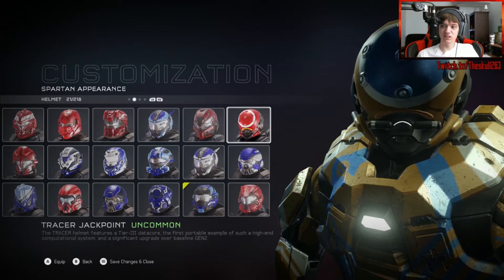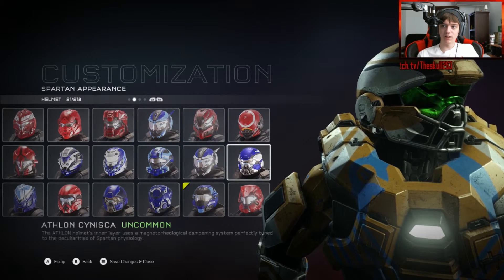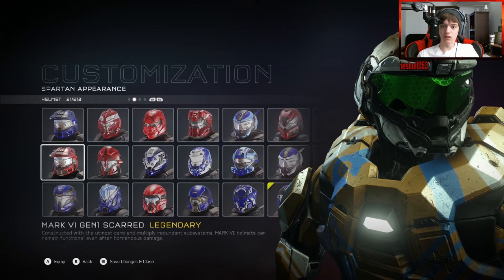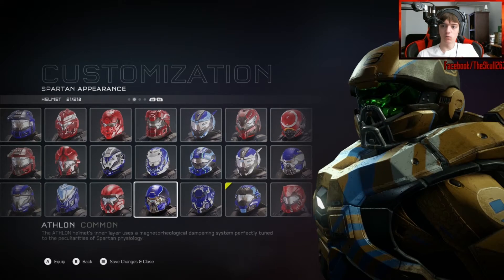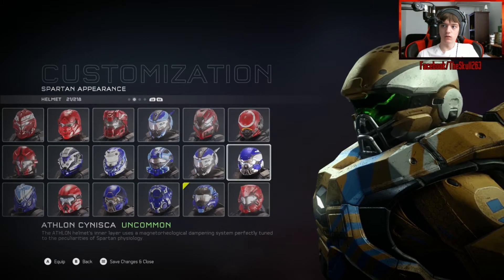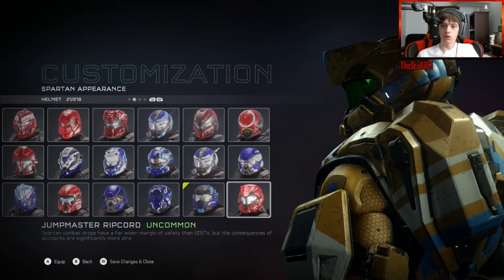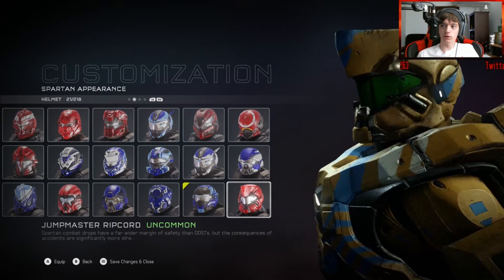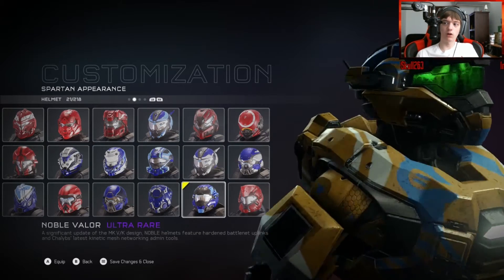Here's the Tracer Jack Point with no visor — I really don't get that. The Athlon Sinisca — I think I already have this one, or one very similar. Yeah, I have the normal Athlon. What's the difference? I have a side color — it's white. The Jumpmaster Ripcord looks pretty sweet, it's pretty common though. This is an ultra rare, I'm going to stick with my ultra rare.